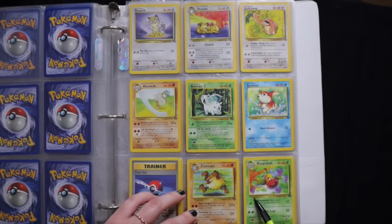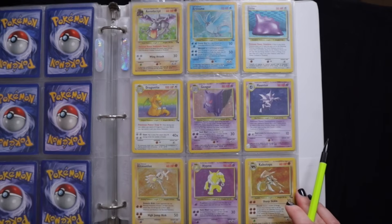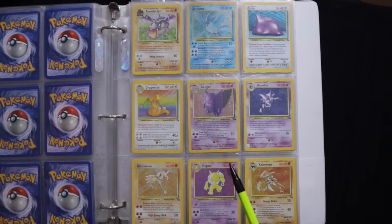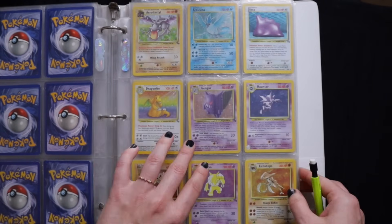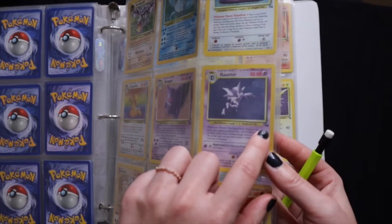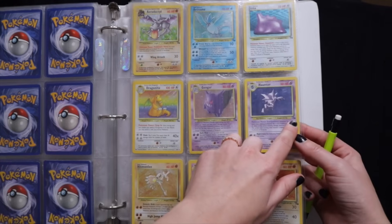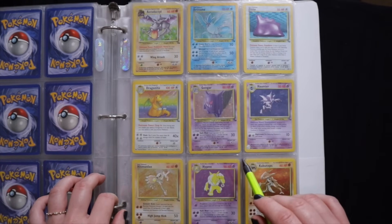Primeape and Weepinbell. And now this is the start of another set — the icon changes. And this is the Fossil set, and the Fossil set is complete.